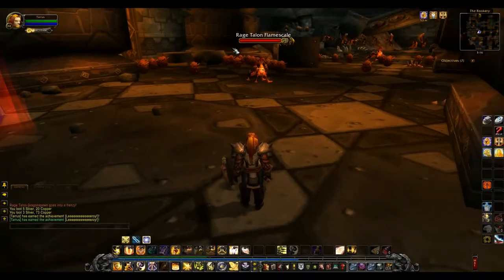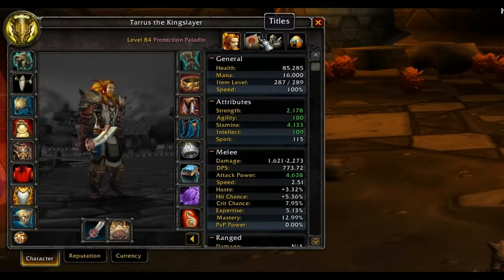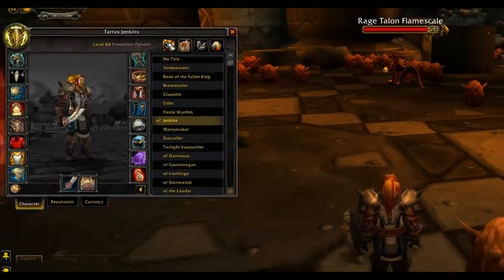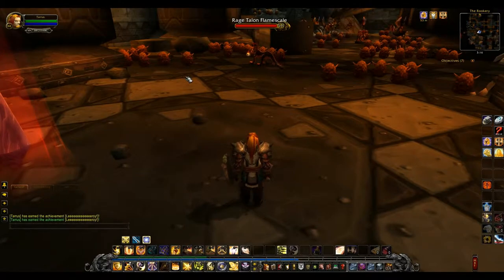As far as the title goes, you're going to want to push C on your keyboard, go into your titles tab right there, and as you can see right there is the Jenkins title. I just changed mine. Everybody else will see your title as Jenkins.